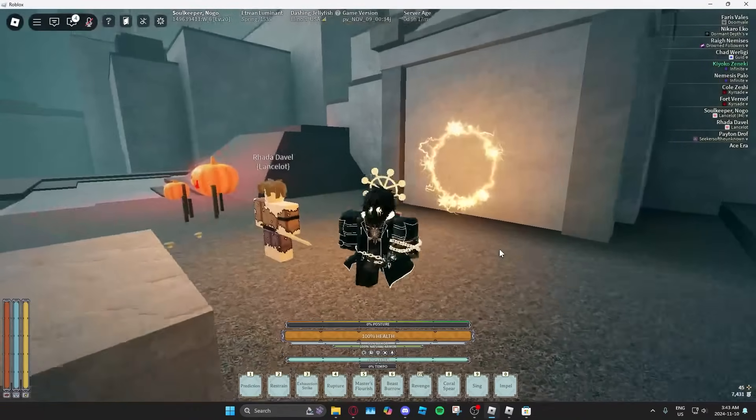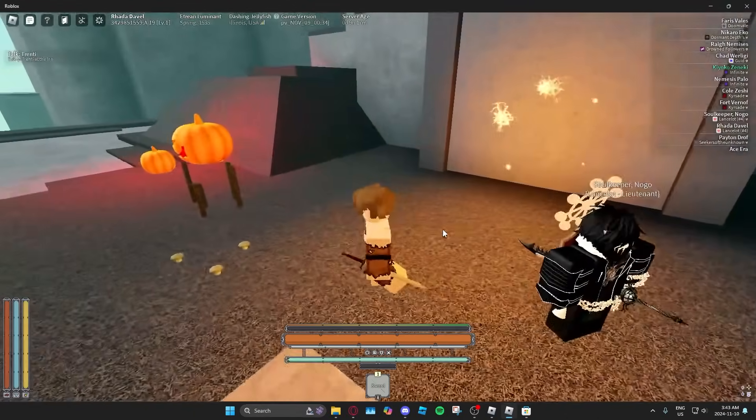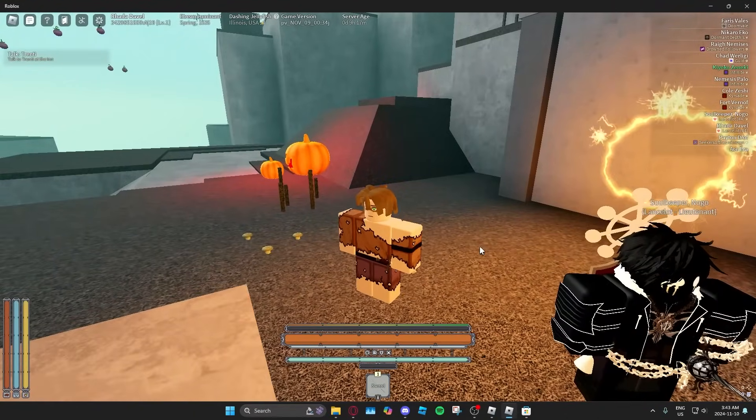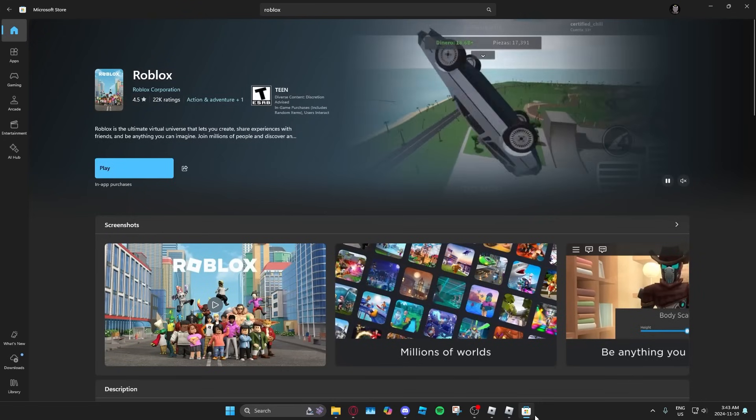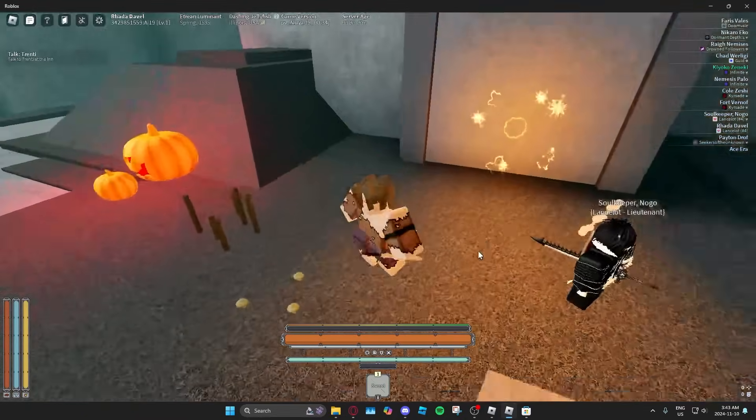First thing you're going to want to do is get two Roblox clients. I have mine here and my other account right here. A way you can do this on Windows is to get Roblox from the Microsoft Store. The Roblox in the Microsoft Store is an entirely new client, and that is what this one is currently running on.